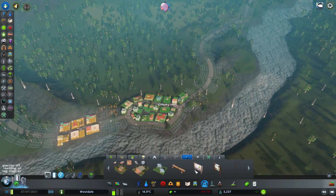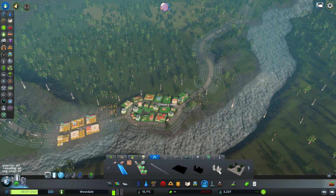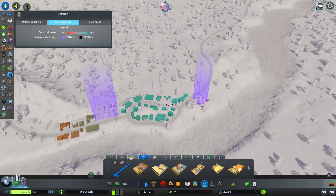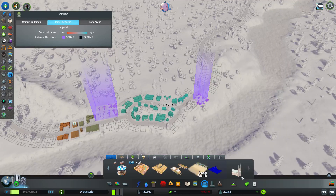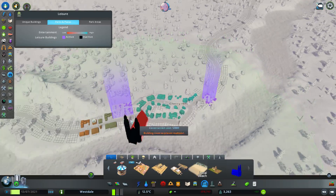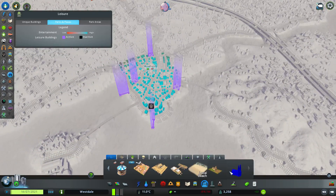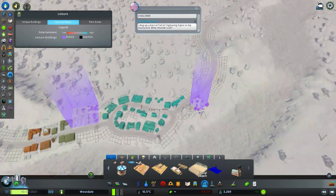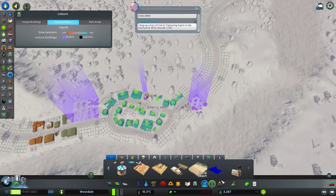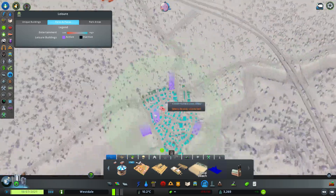I don't have to create industry yet because the demand is really poor — I don't know why actually. When the demand gets better, I think I'll remove this industrial terrain and create a bigger commercial district here — maybe the center of the city.